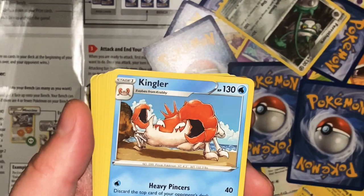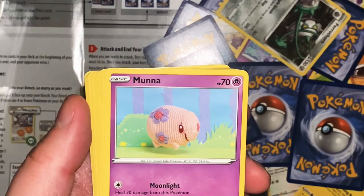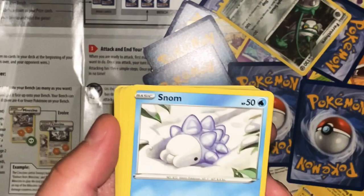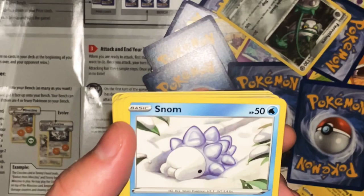Kingler - Heavy Pincers 40, discard the top card of your opponent's deck. Clawrat 90 plus - if the opposing Pokemon already has any damage counters on it, this does 60 more. 150 from a Kingler? That's pretty beefy! Manaphy - Moonlight Heal 30, Psychic Spear 30. Snom - they call this thing a worm? How is that a worm?